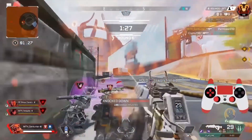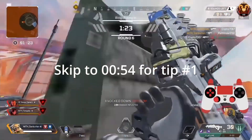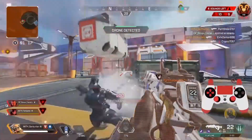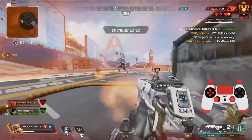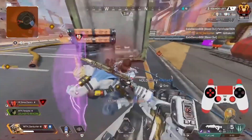Hey guys, it's LegendaryLuke here, and in today's video I'm going to show you 10 advanced tips and tricks that all controller players can use, whether you play console or controller on PC. These tips and tricks range from advanced movement techniques like super gliding to moving while looting death boxes and controller settings that will change how you play Apex.